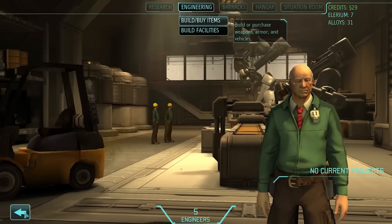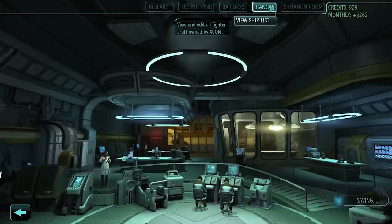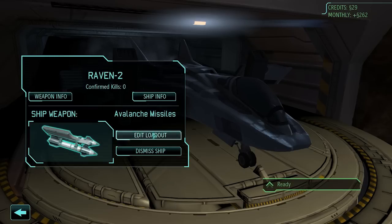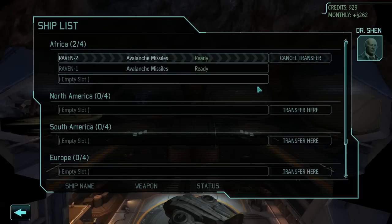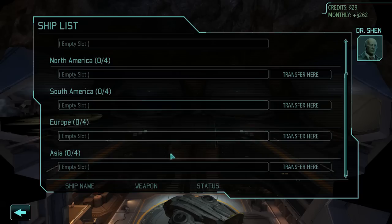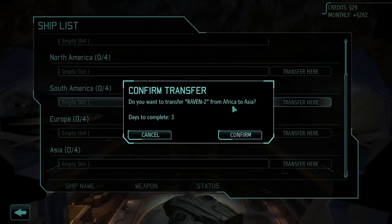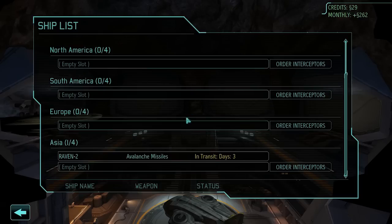I only have 129 credits, that's why. Alright, I need to send Raven Number Two to the hangar. You can arrange to have our interceptors transferred to bases throughout the world — by stationing our fleet on various continents we'll have a much better chance of intercepting new UFO contacts in those areas. I'm gonna transfer Raven Number Two to Asia.